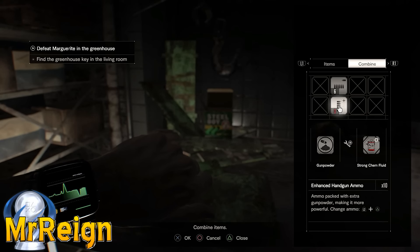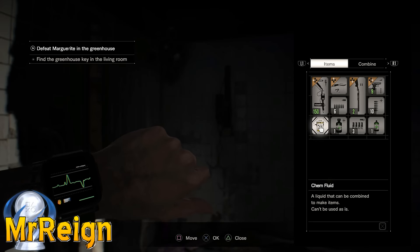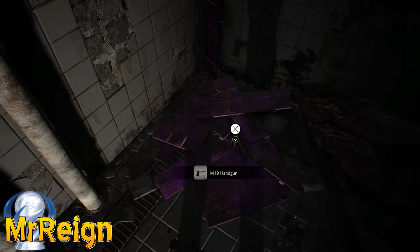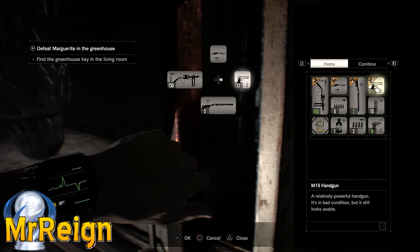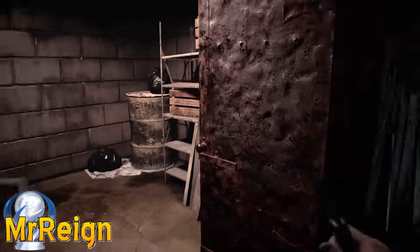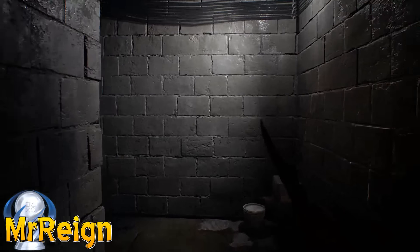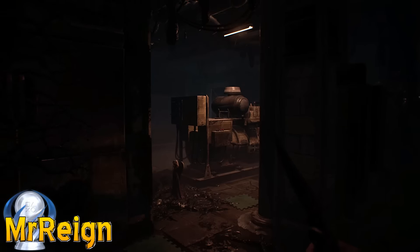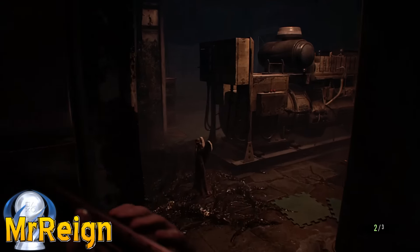We've got some shotgun shells, so we're looking good for ammo right now. Shotgun shells are absolutely vital — not necessarily for the end game, but some enemies you just need to kill instantly and the shotgun is the best way to do that. I've got two handguns now. What I want to do is use the ammo in one gun without reloading it, then throw it away. With the other handgun, if you have enhanced ammo and normal ammo, load up the enhanced ammo, then switch back to normal — both will be within that gun, freeing up your inventory.